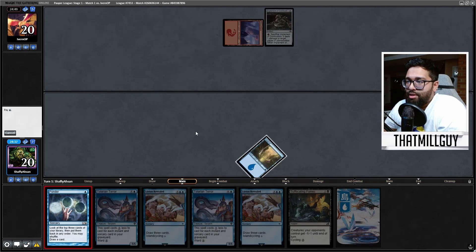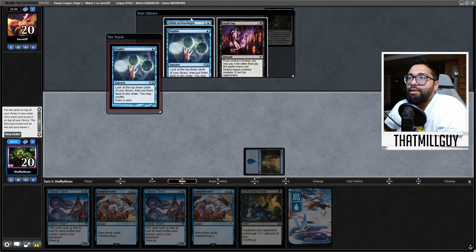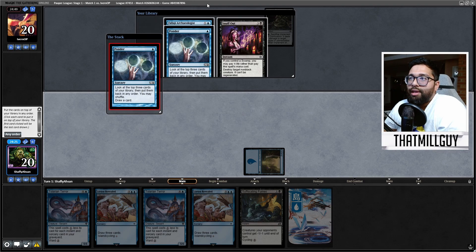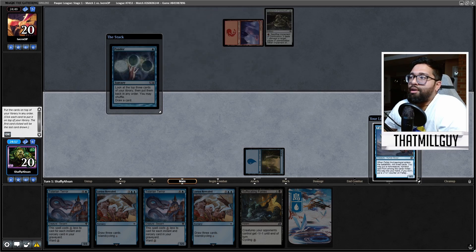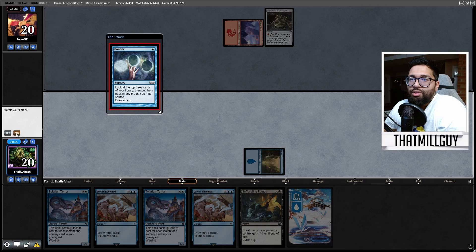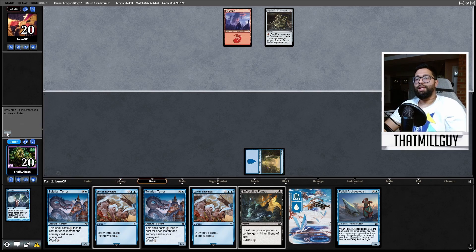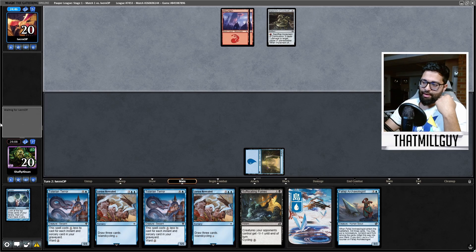So we got to start dumping cards into our yard. Snuff Out is a joke. I think I want this — any order. So we're going to go: Snuff Out, Ponder, Archaeologist. Pass through, and then I'm happy to mill those cards. I'm happy to mill the Snuff Out.